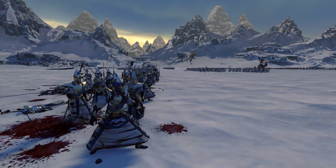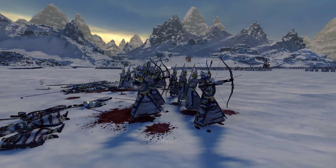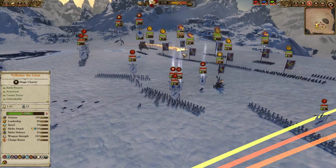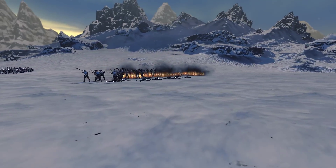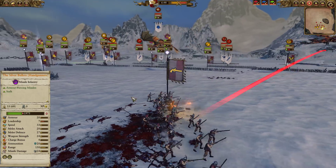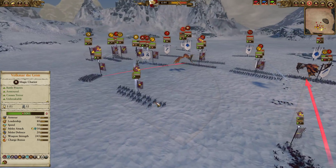You can see this unit of Lothern Seaguard just getting absolutely melted by the Hellblaster Volley Gun. That thing is brutal against infantry — they're taking an absolute beating. Meanwhile, over on the far side, a beautiful roast on those Silver Bullets, just killing about half the unit. We've been firing away at one dragon as it was flying in on the flank, done about half its HP damage with the Silver Bullets. Just took a nasty roast there. I've got my Demigryph Knights on station.